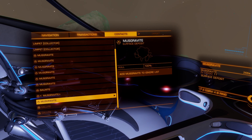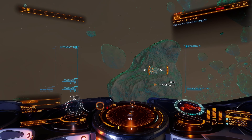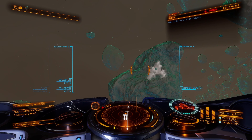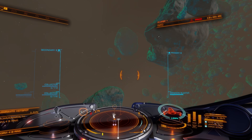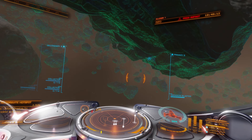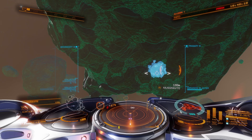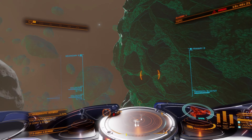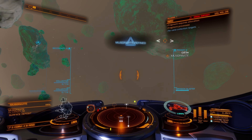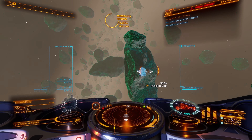Now the majority of the loose chunks have been collected. I'm now looking for the surface deposits — there's one right in front of me. I've got my abrasion blaster selected and I'm just going to fire at that and break it off. You can also go to your comms menu and seek them out that way. I can see one that's closer, so I'll do this one first.